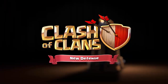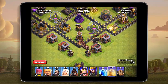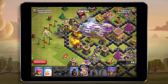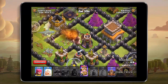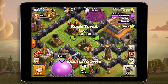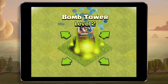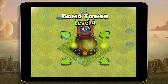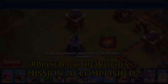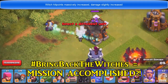From the trailer: it's big, it's bad, and it's all yours — it's the bomb tower. Build a bomb tower to huck big bouncing explosives that do splash damage to ground-based attackers. When the bomb tower is brought down, it explodes in a fiery inferno for additional damage. You can build your first bomb tower at Town Hall 8 and a second at Town Hall 10. It can be upgraded all the way up to level 5, so start building now so you can bomb big later.